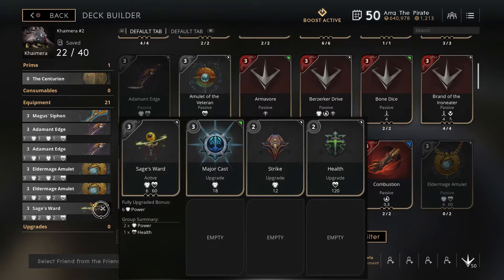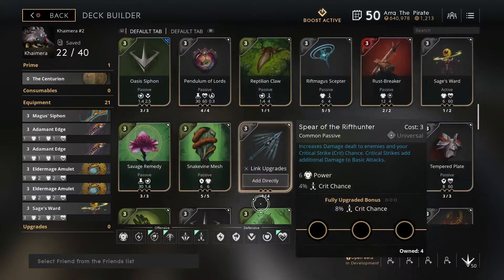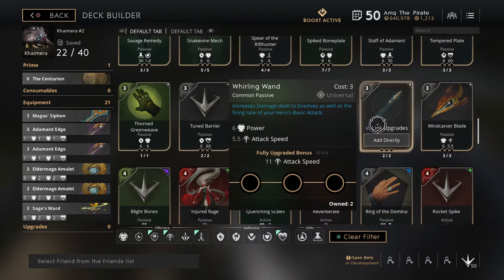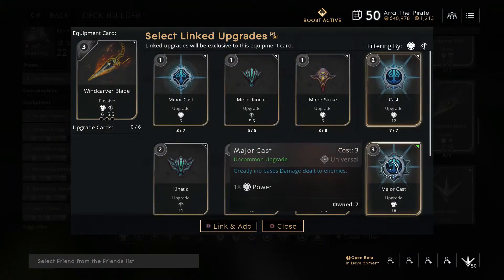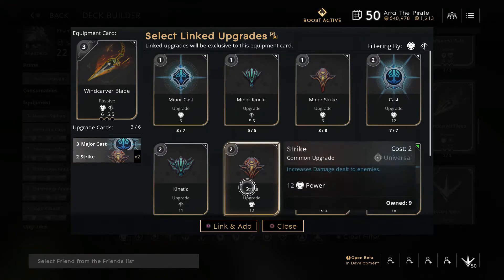At this point in the build, you should have 6 cards. You can go ahead and trade in your Magnus Siphon, because you have enough sustain to not need that extra 8 points. I would recommend picking up a Wind Carver's Blade or a Whirling Wand. Chimera doesn't benefit near as much as some heroes from attack speed, since he does have his Square ability that gives him a good burst of attack speed. If you have a Wind Carver's Blade, go ahead and pick that one up. I would recommend building your Wind Carver's Blade as a 10-point card — 3-2-2, all power. This will end up giving you 5.5 points in attack speed, which is fine. There's nothing wrong with attack speed.